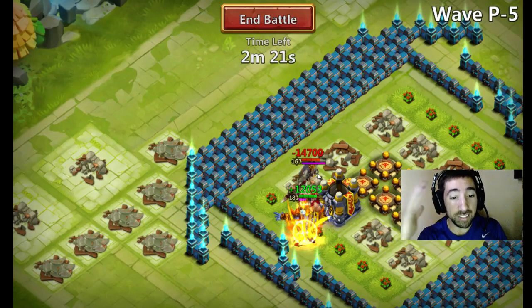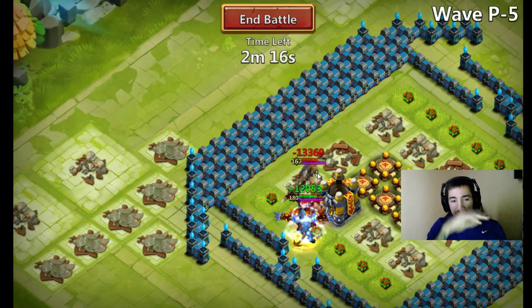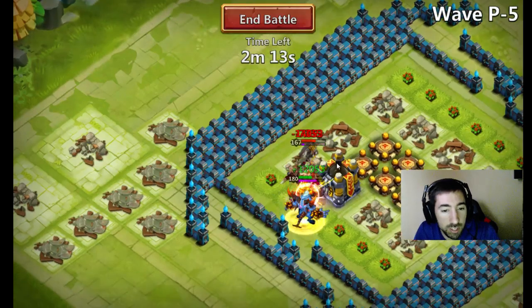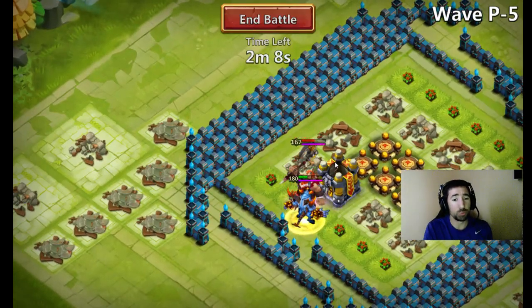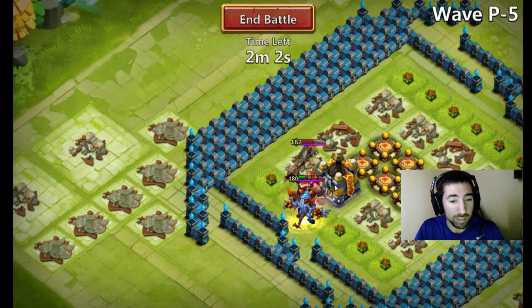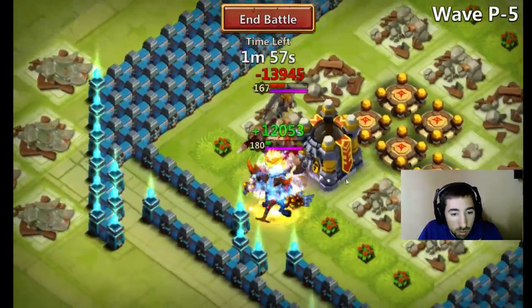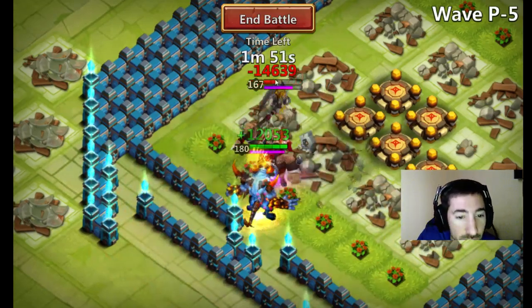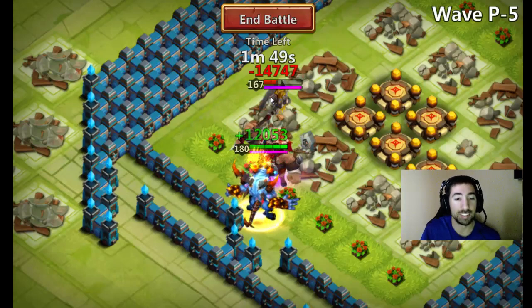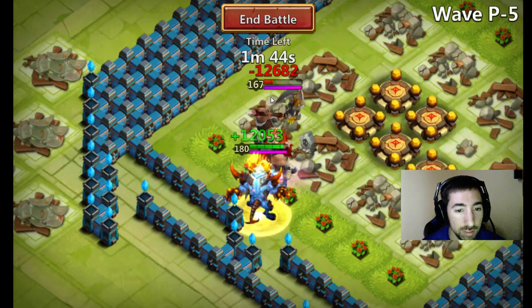How does that make any sense? He literally skipped Destroyer and went straight for Vlad - that doesn't make sense. Oh my gosh, this boss is using strategy right now and it's really annoying me. This is gonna be really close. Come on Destroyer, you do not let this happen. This is your match bro. This is you - you got this, look at his health! Do not let this happen again, bro. This is your match, you have this man.